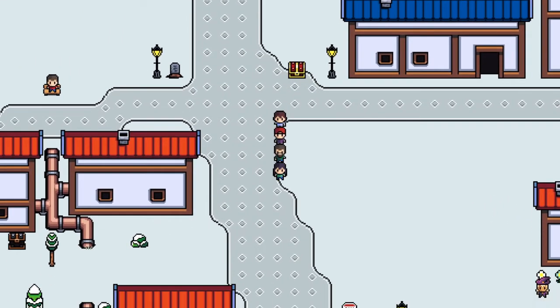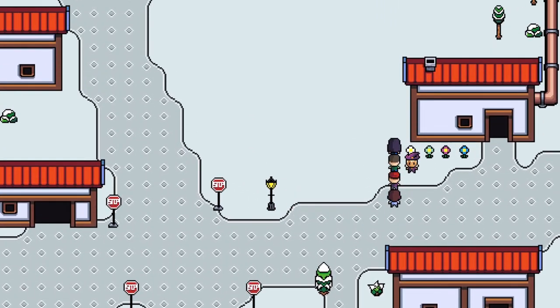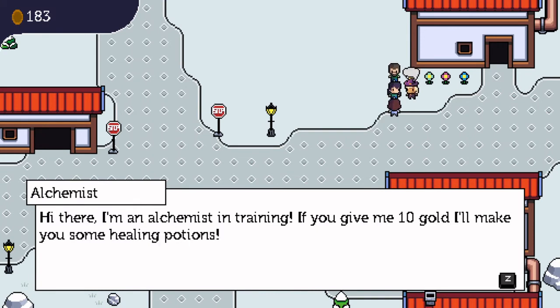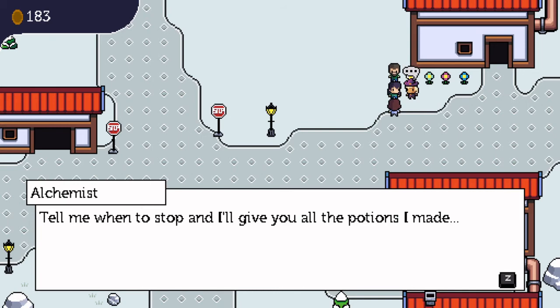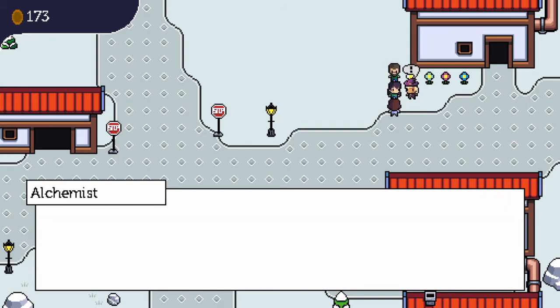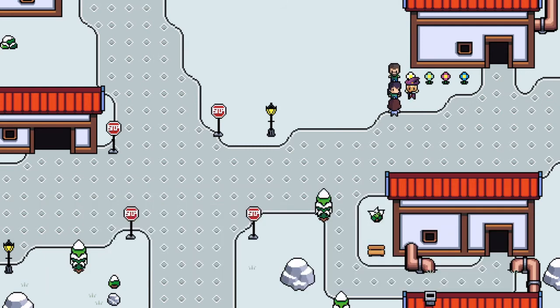Outside the shop, I've also been improving the dialogue system with animations. The best way to showcase this is with the new Alchemist NPC. The Alchemist is a little luck-based minigame — you can pay her 10 gold to make potions. She'll make a potion, then ask the player if they want her to keep going or to stop. This process repeats until the player says she's made enough potions, or she mixes the ingredients incorrectly and blows up, ruining the whole batch.